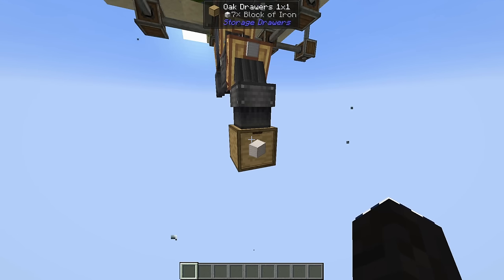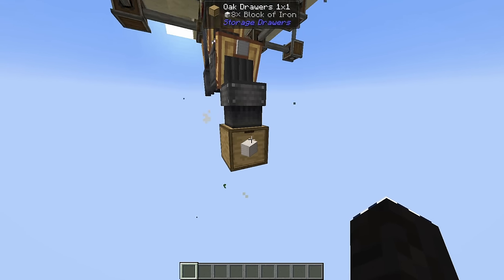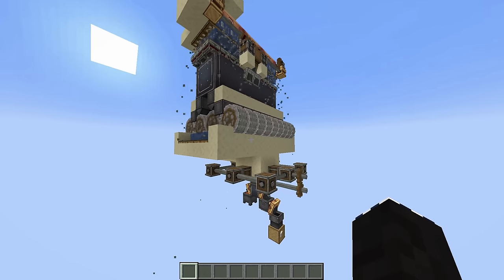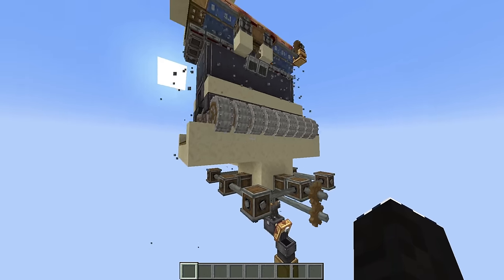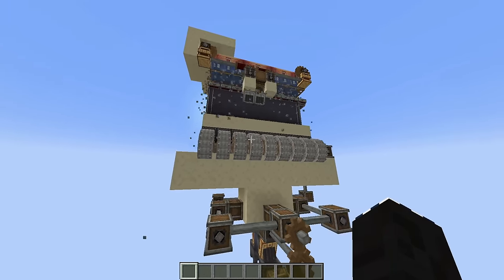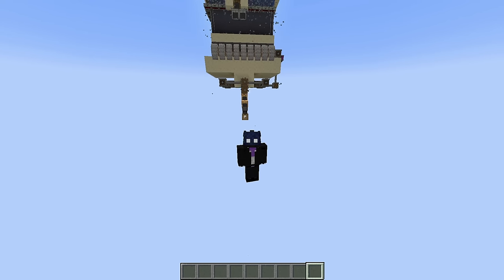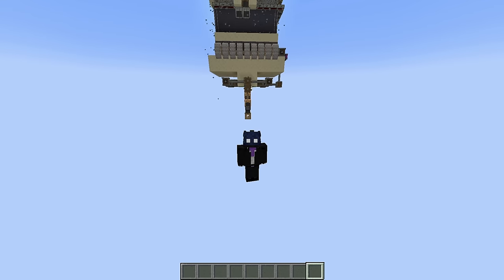In the small amount of time this farm has been running, it has already generated seven blocks of iron. So as you can tell, this will work very, very quickly — up to around 4,000 ingots per hour. And that's going to be the end of it. I hope you guys enjoyed, and if you'd like tutorials on any other Create machines, let me know down in the comments. I hope you all have a good rest of your day or night, and I will talk to you all later.